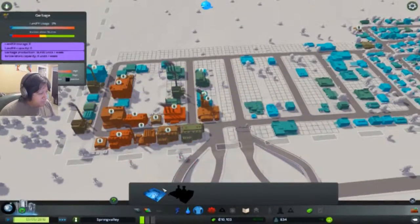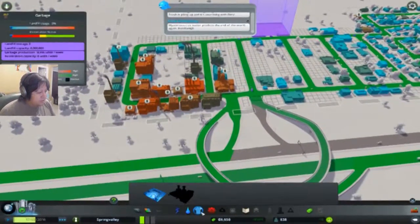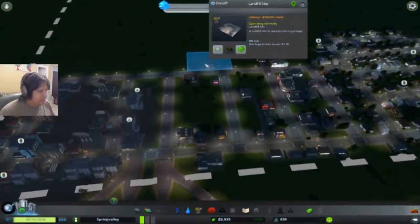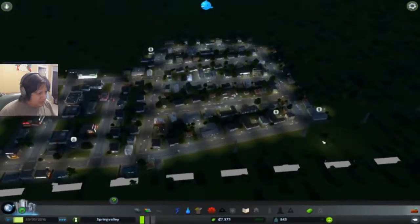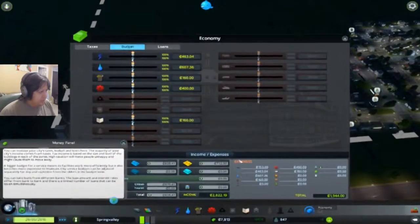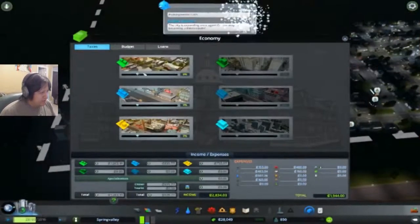Alright, there we go. Let's put you kind of about here. That should take care of that. So there goes all the garbage situation here. Money is still coming in at a good pace. Let's raise the taxes a little bit just to make sure. There we go — I'm already at the Worthy Village.